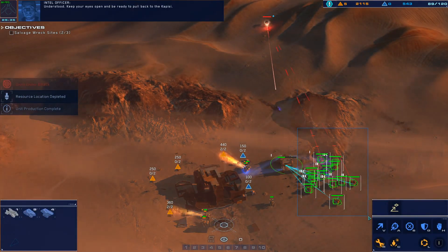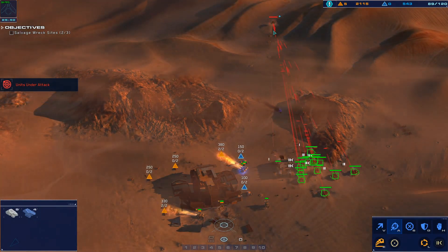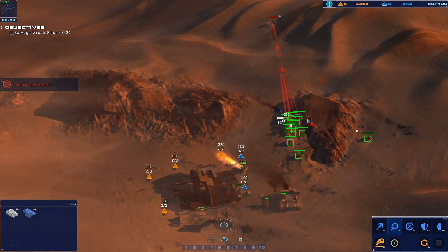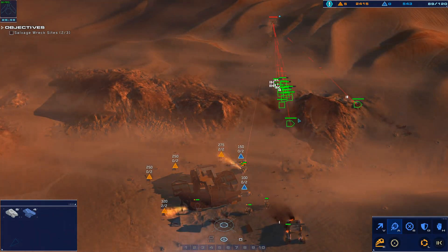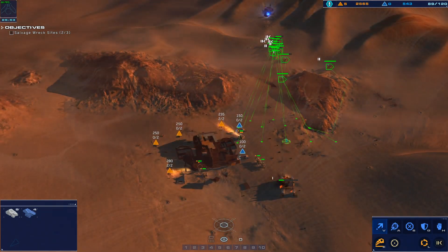We're going as fast as we can here. Keep your eyes open and be ready to pull back to the Capisi. Enemy airstrike inbound. We got a railgun under fire. Move out.